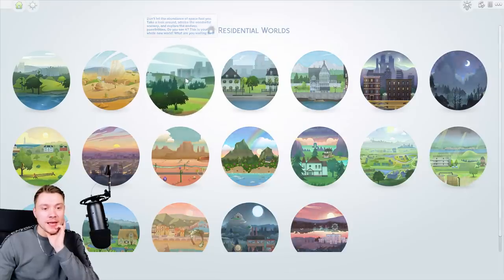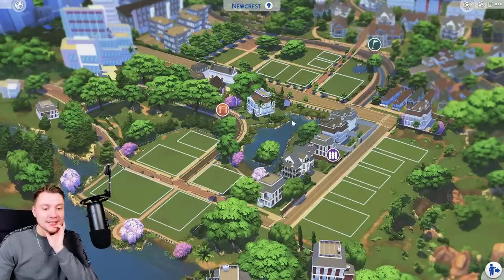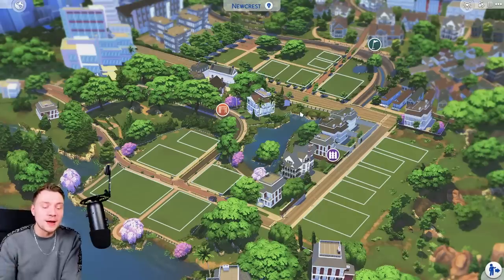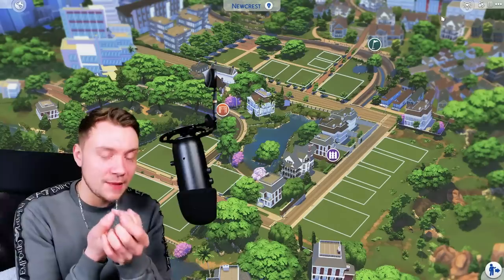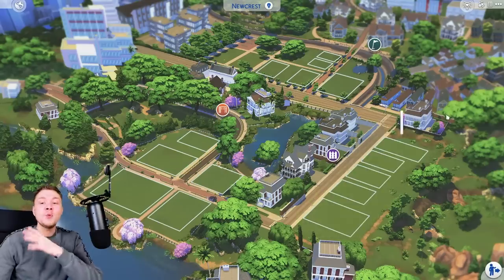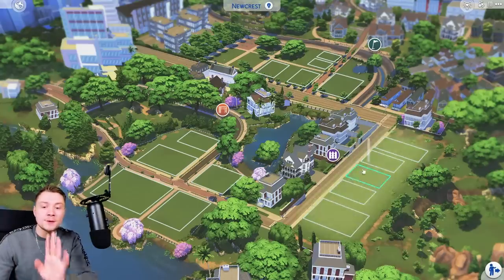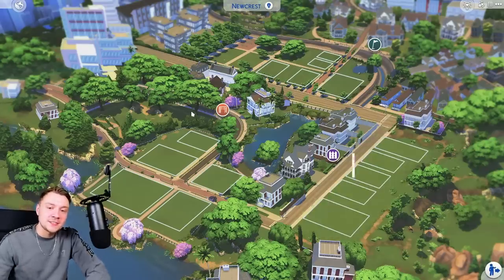Now you are going to cream yourself when you see Newcrest — look how much better that is. Literally look at it. It's like when new dog owners, their dog poos on the floor and they go, 'Look at it, look what you did,' as if they're going to understand. Doesn't this look so much better? This honestly inspires me to do building in The Sims 4 again. It makes me want to build because it looks more alive. And when I place builds down, it feels like an achievement — look at what I just did in this nice looking world.